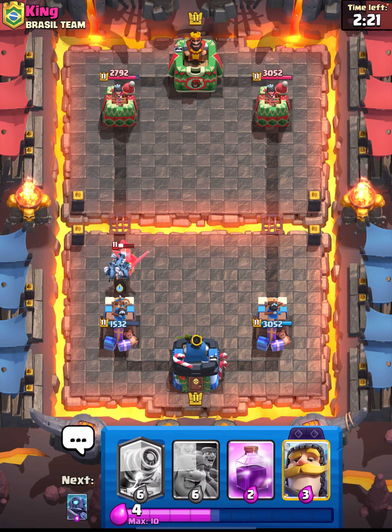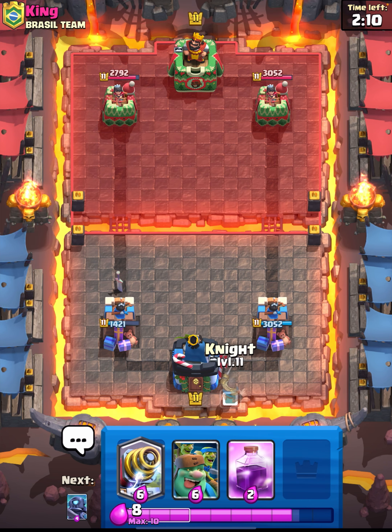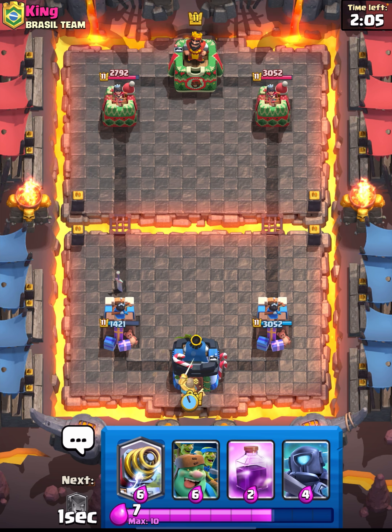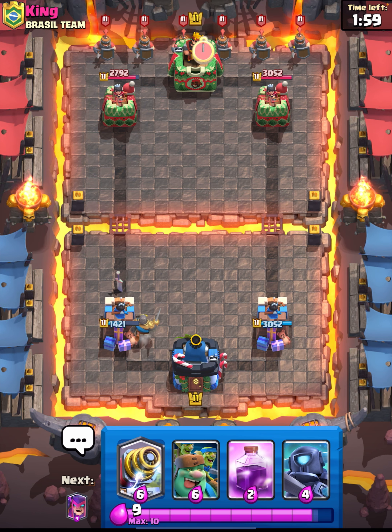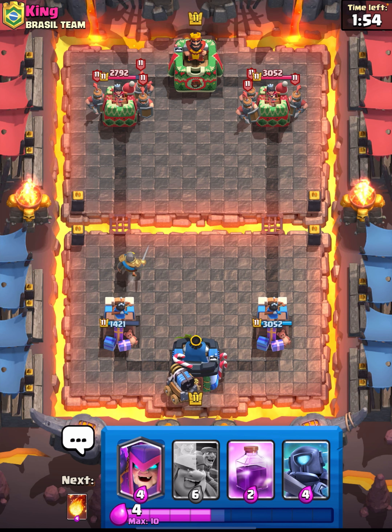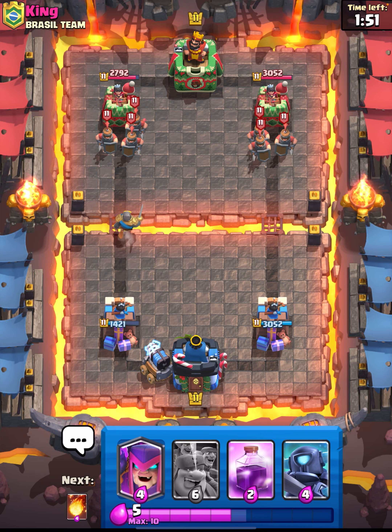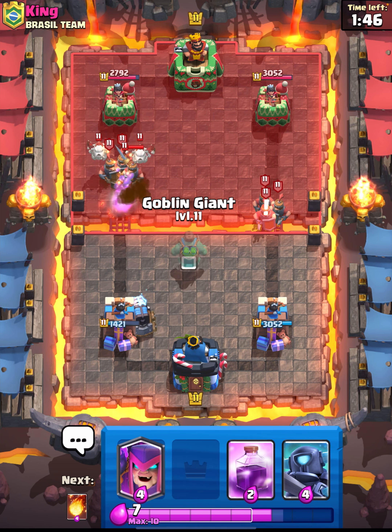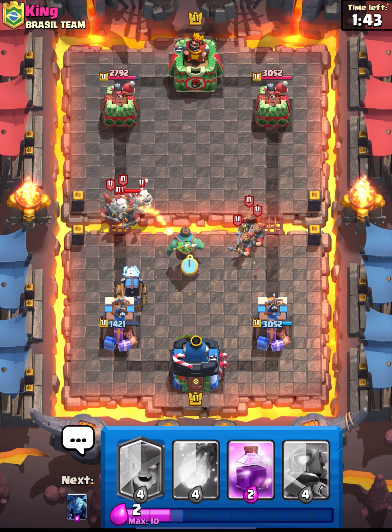If you do use this kind of deck and you're looking for a bit of a change up, I do think that would be a good option instead of the Mother Witch. I'm just bad with the Mother Witch — my Mother Witch is like level 10 or 11. I don't even remember what this guy dealt all that damage with, my short term memory is not serving me well here. Let me go in for a Sparky in the back. Oh, he did it with Lumberloon, didn't he? So he's Lumberloon and Recruits — this is a very random deck. Okay, let me go in for a Goblin Giant here in the centre to tank everything.